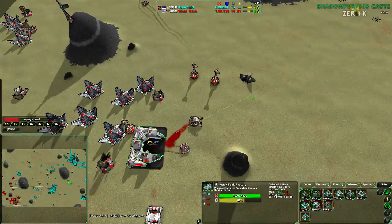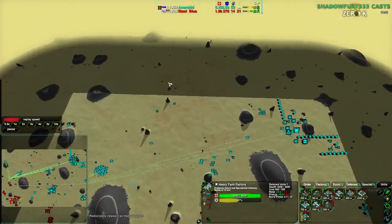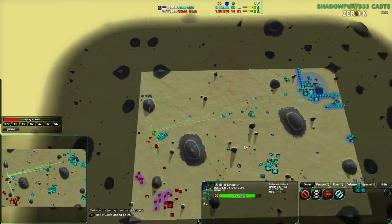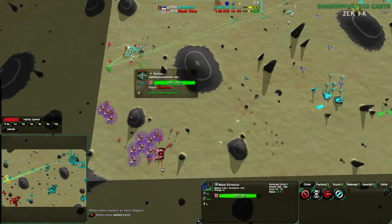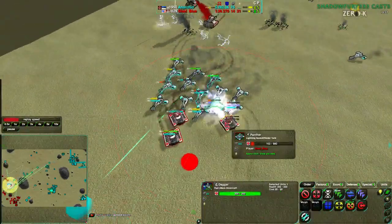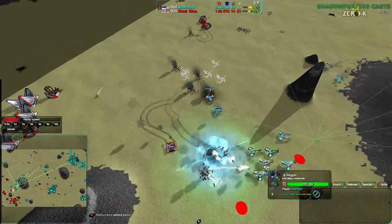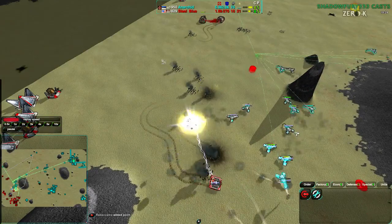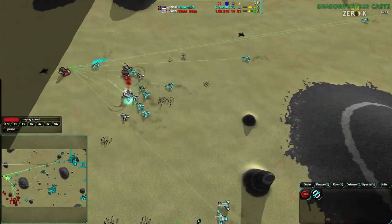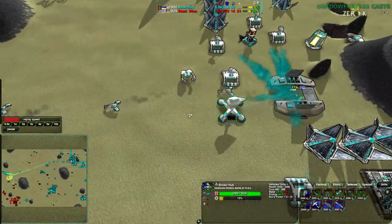Steel Blue has recovered decently well despite having lost his commander going for a Level 5 — you don't go for a Level 5 commander in a 1v1, no one does that ever. As Sprang pointed out in chat, Anerkid has a bunch of naked mexes to the north and south that are still up. Steel Blue has not managed to raid those out, while Anerkid has been getting inside Steel Blue's base many times over this entire game. Anerkid still killing Steel Blue's Daggers, but Daggers are pretty cheap — 85 metal compared to the 300 in the Panthers they're killing. Anerkid now has a Strider Hub — let's see if he does something with that.